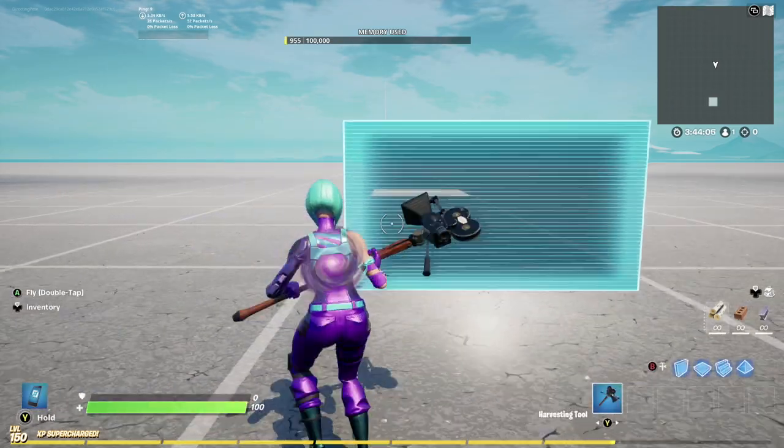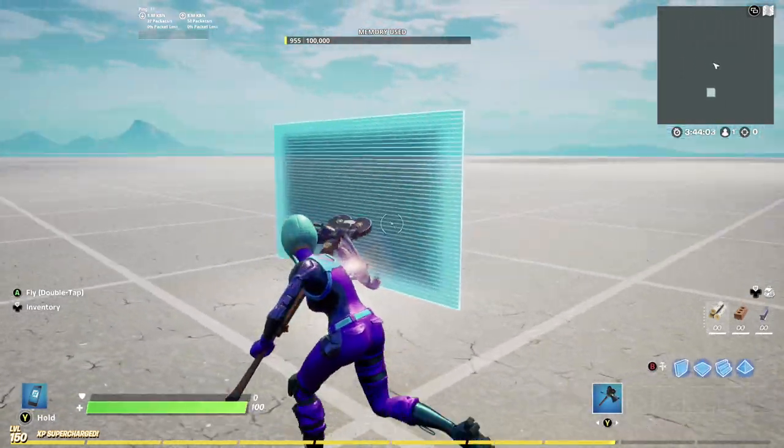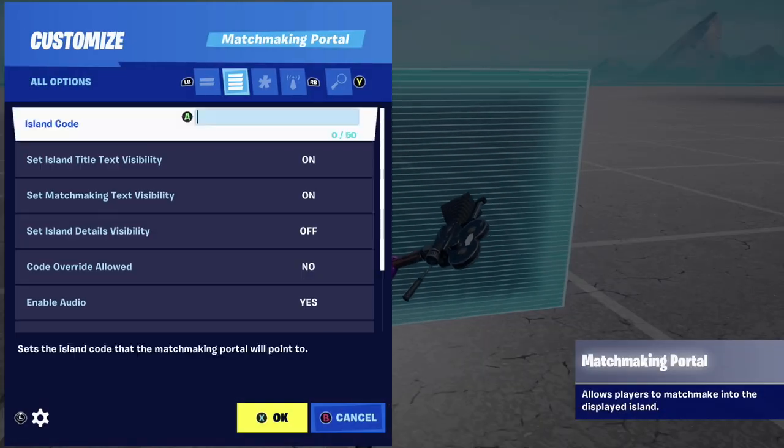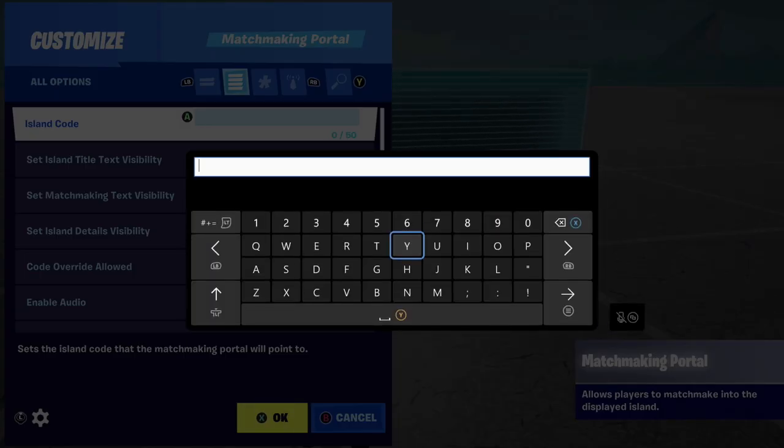There's the matchmaking portal right there, guys! We're going to drop this bad boy down. It does take up quite a bit of memory — about a thousand memory — so if you're working on a big battle royale or something, this may not be for you. Let's go into the main reason they made this device: we can now create matchmaking hubs, and I want to show you how you can enter your matchmaking hub to get it seen by Fortnite.